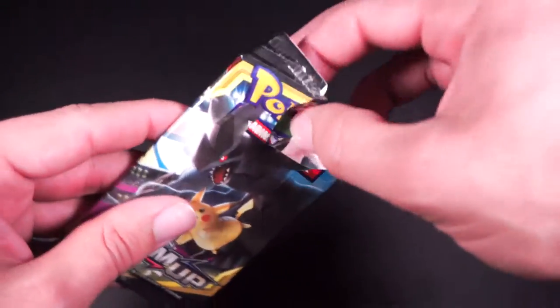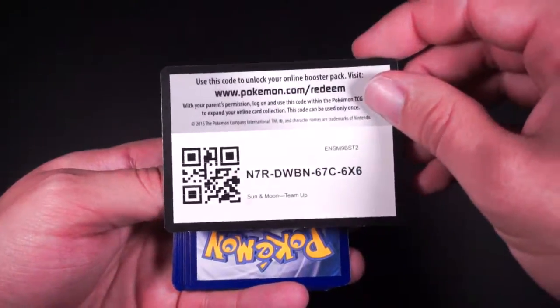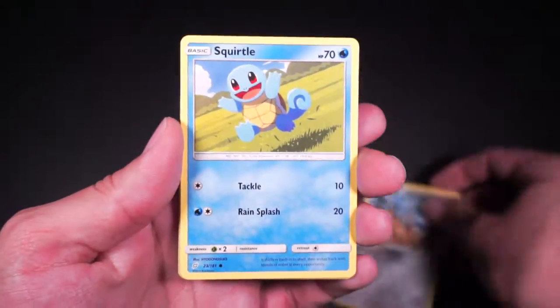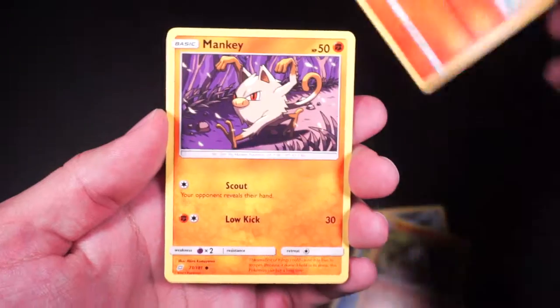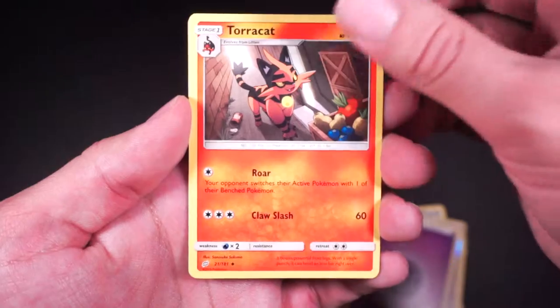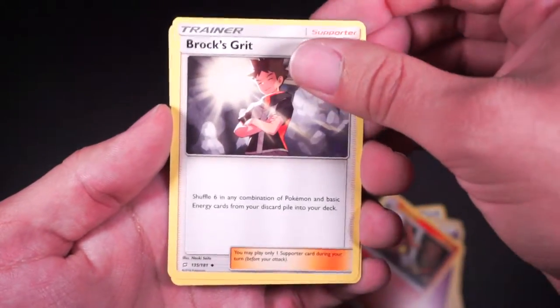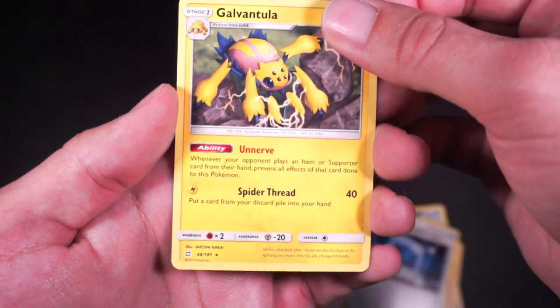And for the last pack — Code. We have another Clefki, Squirtle, Pancham, Vulpix, Mankey, Nita, Energy, Torracat, Brock's Grit, Pokémon Communication, and Galvantula.